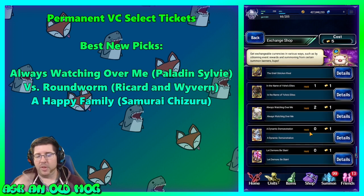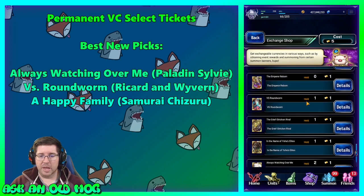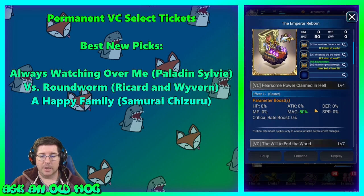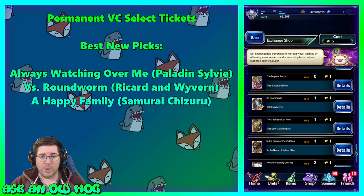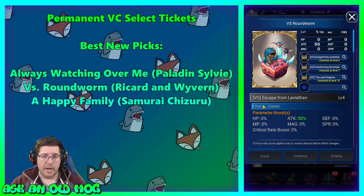The first new card is The Emperor Reborn — I don't necessarily recommend it. It's from the Final Fantasy 2 Neo Visions Emperor unit, it's a good card for him but not really for anybody else. Next is Roundworm — if you're interested in jumpers, this card boosts the modifiers of your jump damage. Not just by adding jump 50 or something — it actually changes the modifier of the skill itself, and it's very very useful.